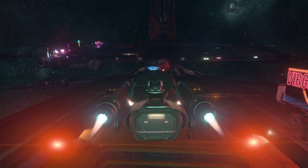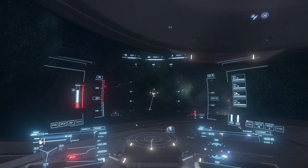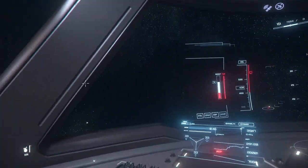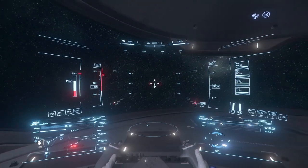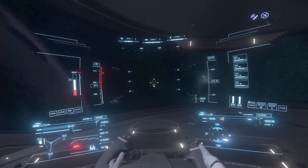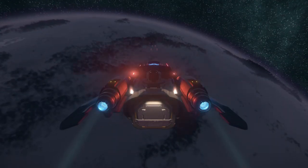Hello folks, Space Tech here, and welcome back to another ship showdown. Today we're going to be breaking down all the differences, advantages, and disadvantages between the Drake Cutlass Black and its competitor, the MISC Freelancer. Due to the fact that the Cutlass is often recommended for its ability to carry an ROC mining vehicle, we will also be comparing it to the Freelancer Max, the variant of the Freelancer that can hold an ROC.